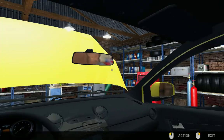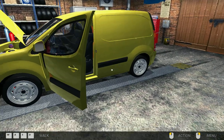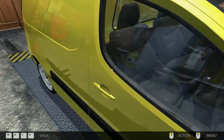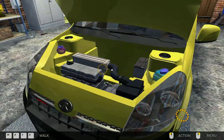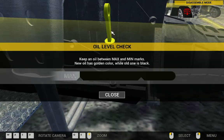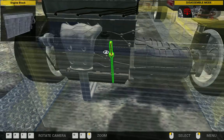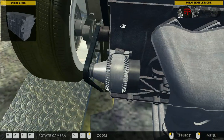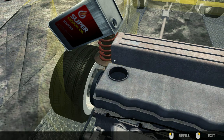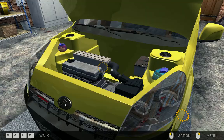Finalizing. Is that me right there? Alright, so it wasn't that. What do you do? I have something with the dipstick. It says oil: keep an oil level between max and minimum marks. New oil has a golden color. Okay, so oil is filled. I know that. I think. Because I put it in here. Yeah, it's in.